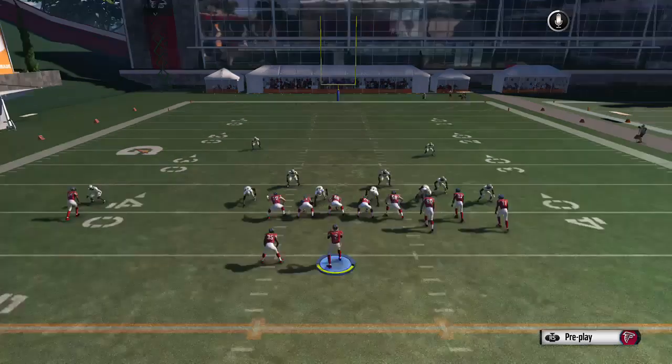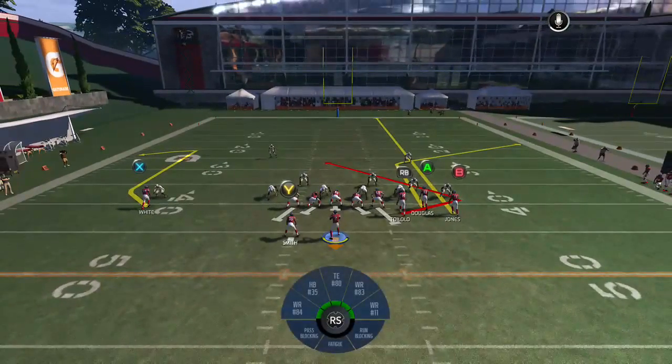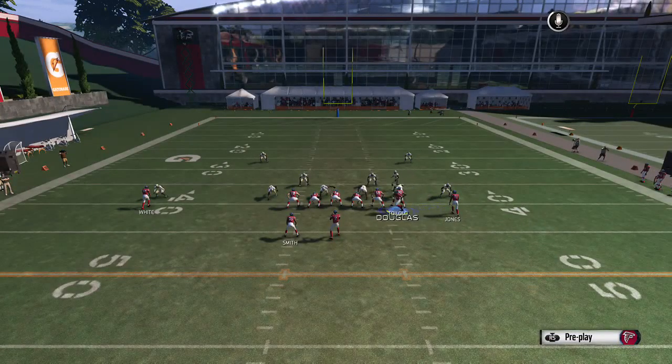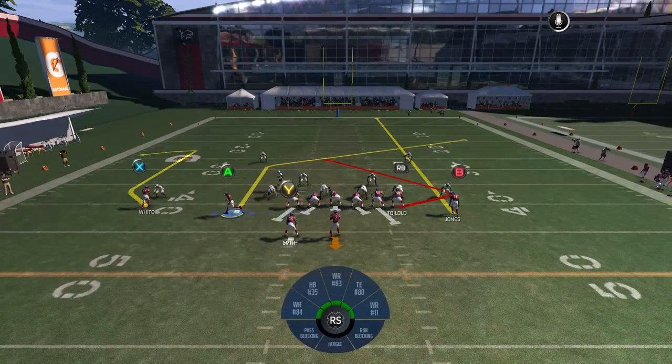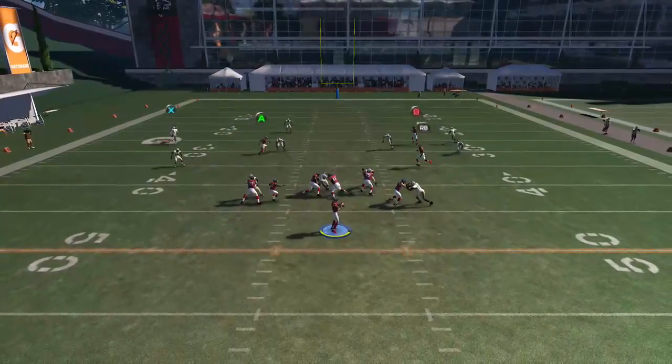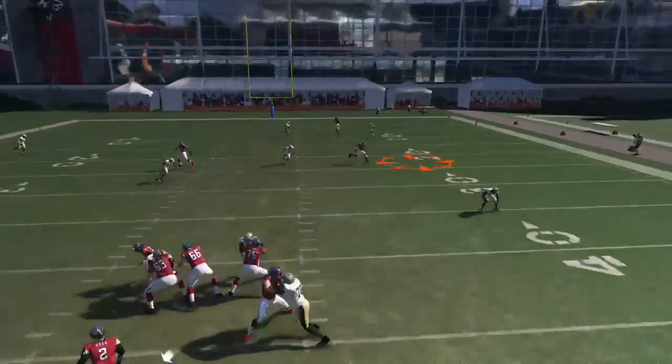The last thing on this: take your B, put him on a streak, and motion your A to the left. This post will be open for you — B is going to clear out and then you put the post to this side.